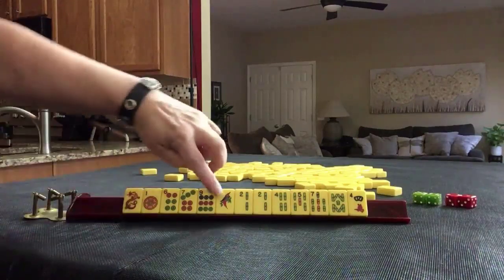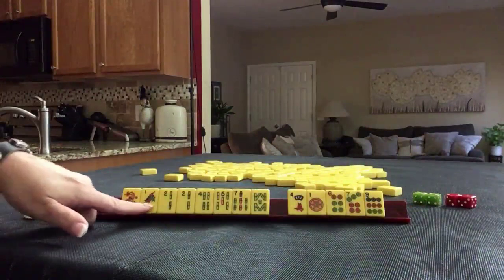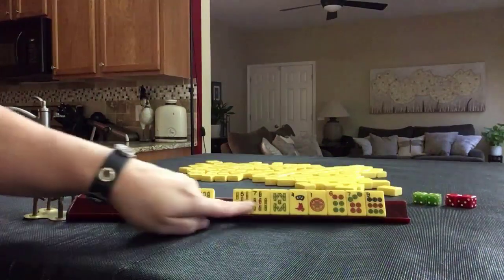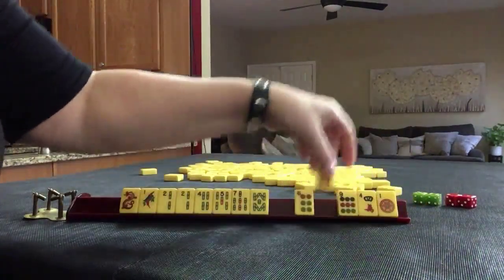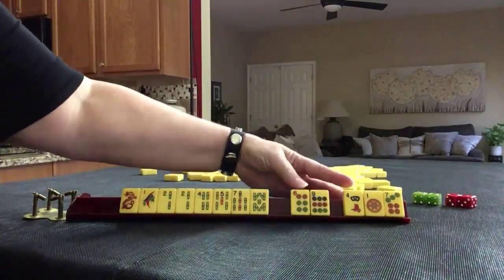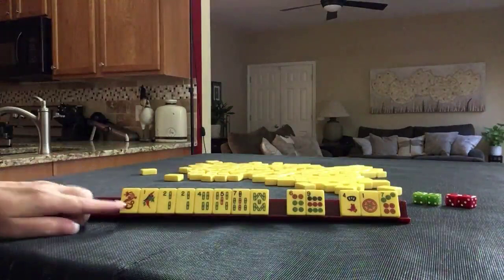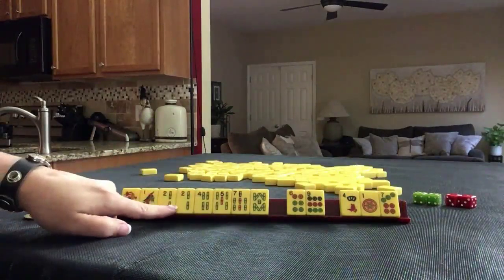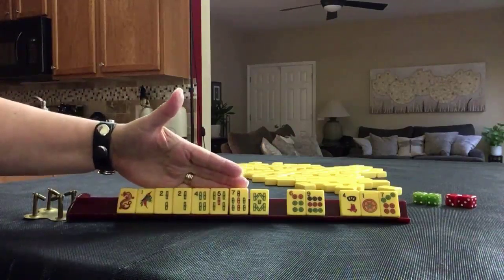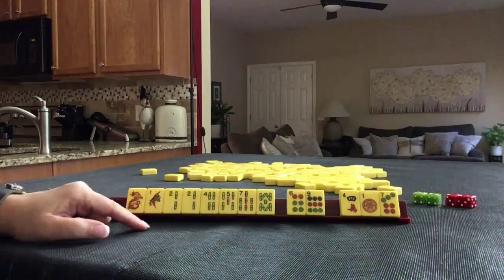If this were my hand, I would focus on bams and keep winds and dragons. There are a lot of hands that use one suit with winds and dragons, so I would keep those but focus on bams — probably discard the dots and crack tiles. 1 and 9 are terminals, 6 and 4 are evens. I think this is the most benign pass with these tiles. I would play bams, maybe a pair hand, a sequins hand, or even a jewel hand — keeping jewel hands, pair hands, and sequins hands all in mind.